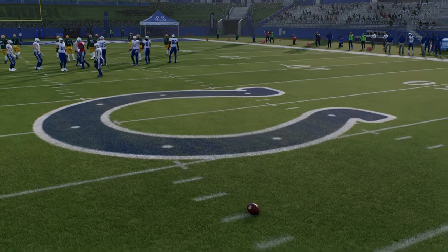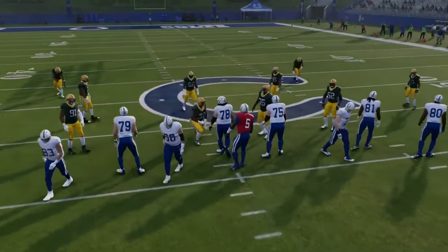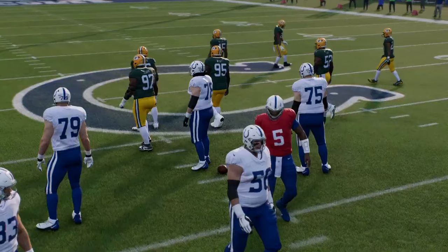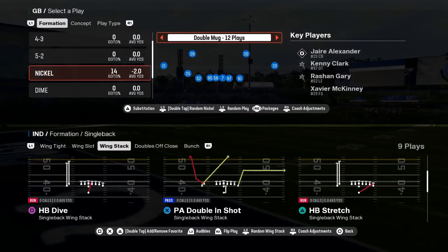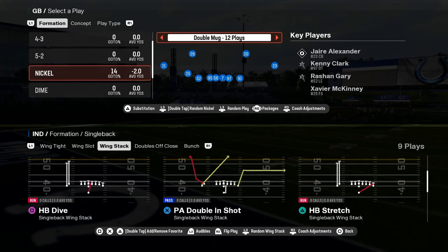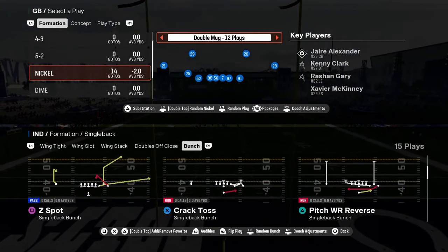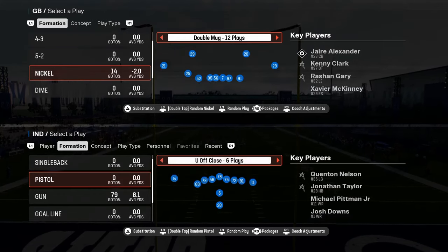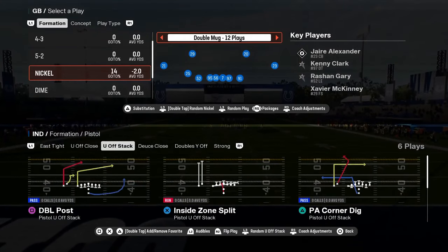This playbook also has the best bunch in the game and one of the best bunch nasties. You also have this wing stack — I think this wing stack could be pretty good this year too. It has a jet sweep, it has stretch, it has dive. You have a pistol deuce close — this pistol deuce close has a stretch in it. I think there's some glitchy RPOs in here too. Pistol has always been super underrated.